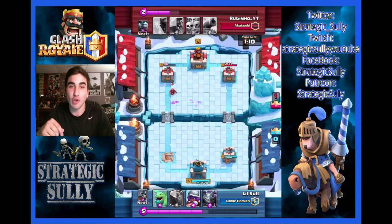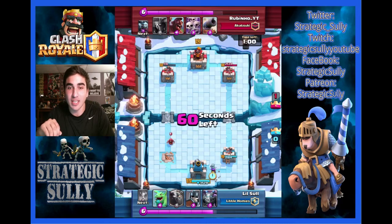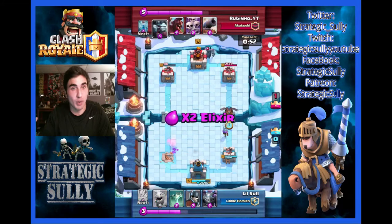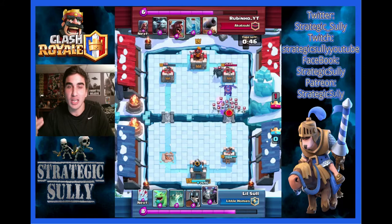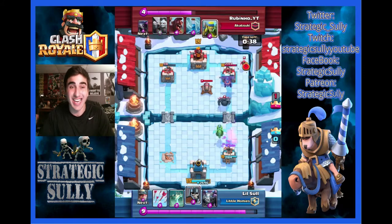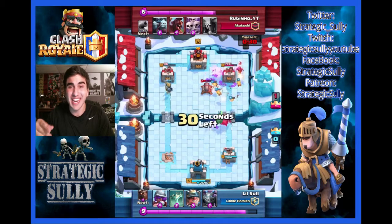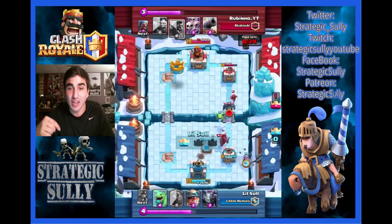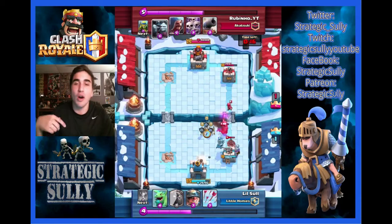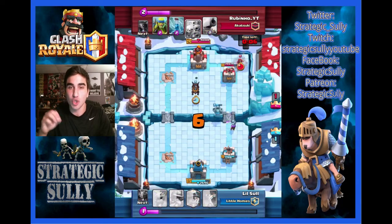Baby Dragon takes out Spear Goblins but does not take out the Wizard or even damage it. So now I send in my Musketeer to the right because I realize I need to start pushing that way to take that Tower down — the left is pretty much locked up. I can take it out with a Miner or two Arrows. He's got the P.E.K.K.A. moving in with Spear Goblins, Cannon, and a Wizard defending his Tower. My Mega Minion and Musketeer take it out. Because the Hog Rider is only level 5, it's not too much to worry about.